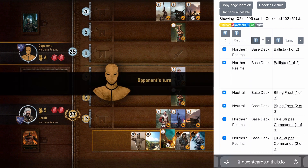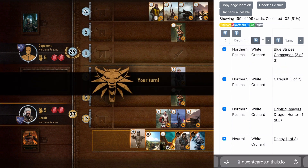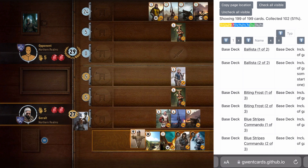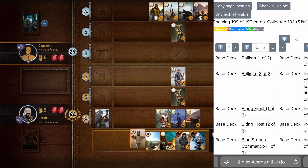On the next column, it's organized by territories — so there's some for the base deck, and then Novigrad, White Orchard, etc. On the next columns is the names, so you can sort it by the names of the cards.